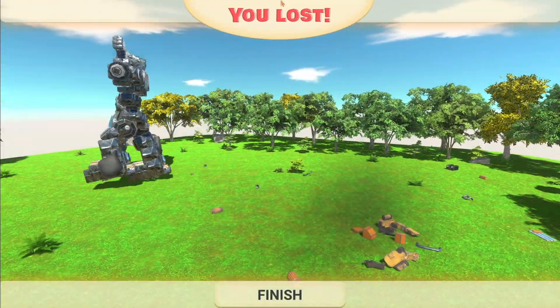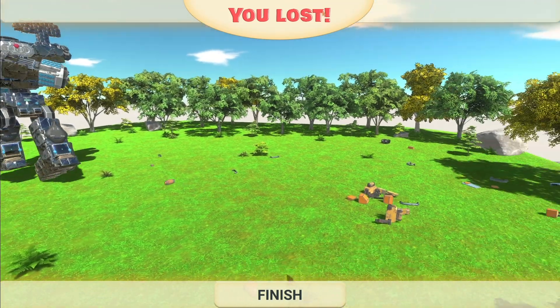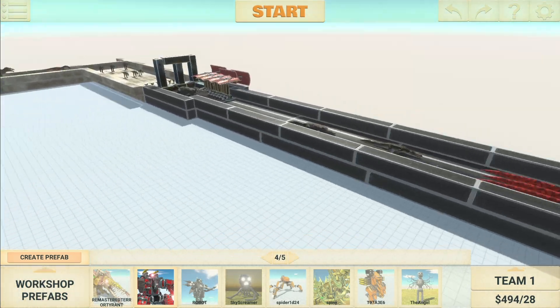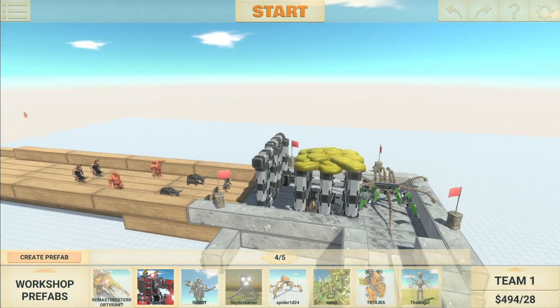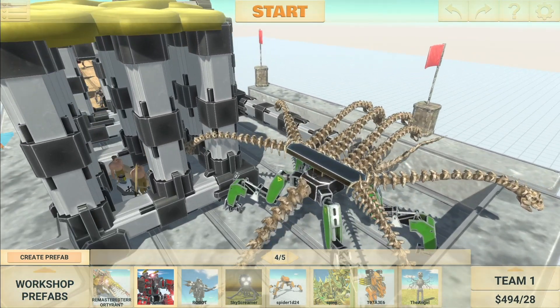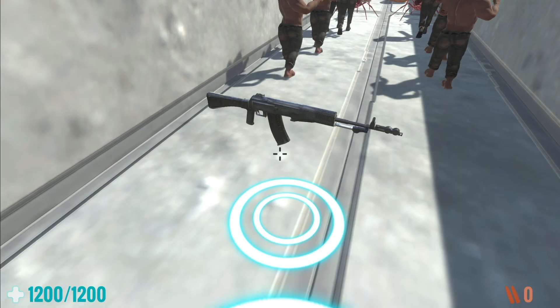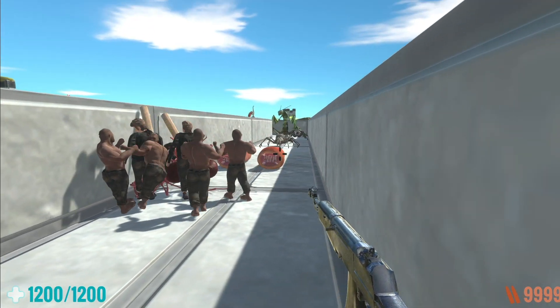I'm trying to find ones that are equal in damage - clearly that didn't work out. Here's an epic map called Level Sim Remastered and it looks awesome. As you go along apparently you unlock helpers. I possess this guy here, I got a weapon, and I get to actually shoot some stuff.